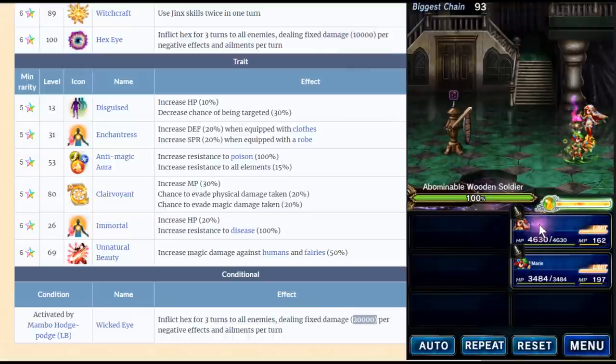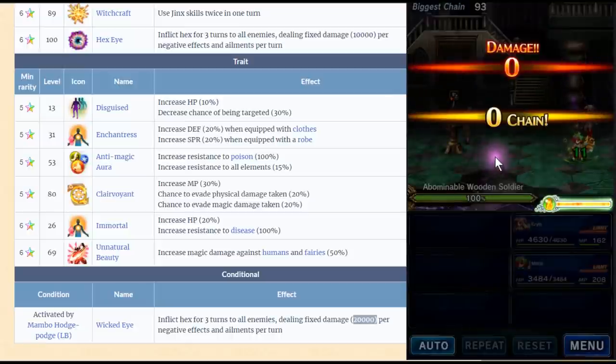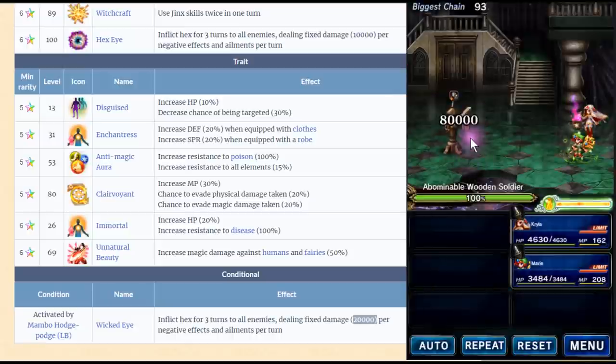So basically when she uses it, you see here ADK — Add enemy turn all the time. ADK is really low guys, it's really low.